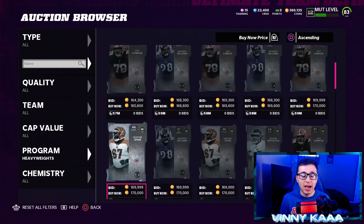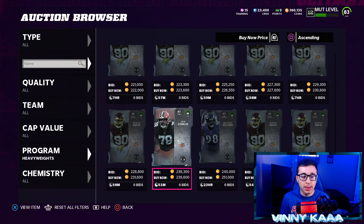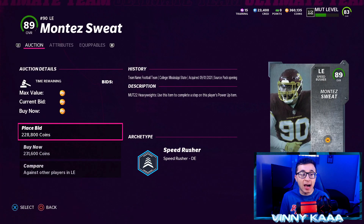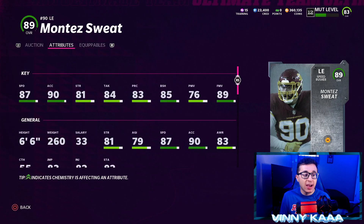The best card in this program without a doubt is the 89 overall Montez Sweat — the highest overall in the Heavyweights program. He has 87 Speed, 90 Acceleration, 81 Strength, 85 Block Shedding, 76 Power Moves, and 89 Finesse Moves. Great speed, great Block Shedding, great Finesse Moves — he's going to be a beast. Definitely the best card in the program. I definitely recommend picking him up once his price drops a little bit.